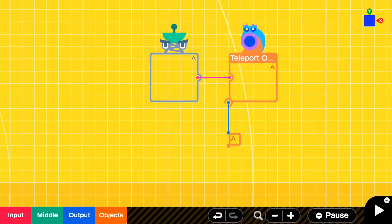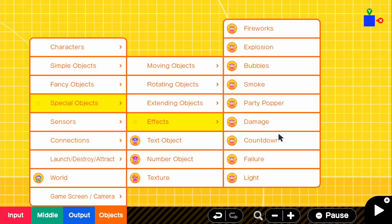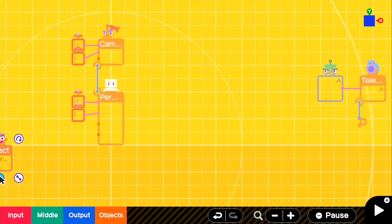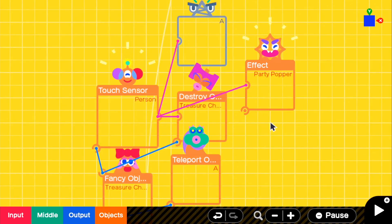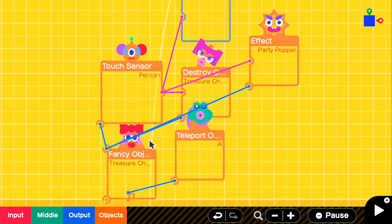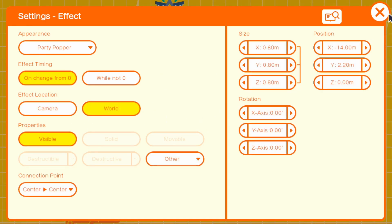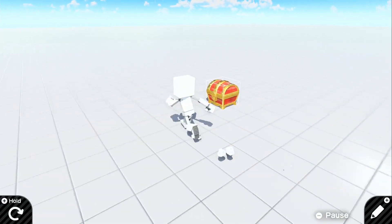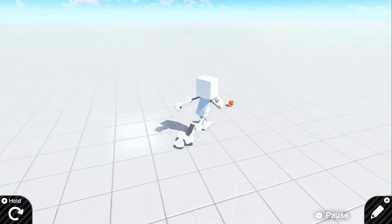If you want to, you can also go to objects, special objects, effects and add an effect. For instance, add a party popper so that when the object is destroyed from the touch sensor we apply that effect. Apply it to the treasure chest as well — change it not from camera but to world. If we go up to the treasure chest it plays that little animation — there we go, the party popper animation played and we have our apple right there too.